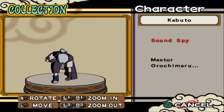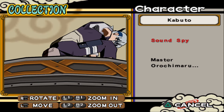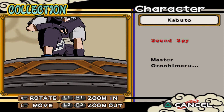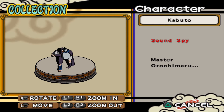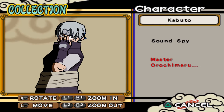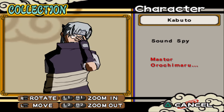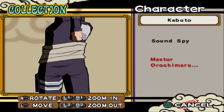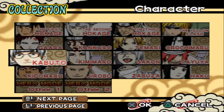Kabuto — sound spy. Who knew he would become so strong after all these years, even though he kind of borrowed Orochimaru's cells. Orochimaru as master. I also prefer Kabuto with his headband and gloves — without them he looks kind of odd. The headband and gloves suit him a lot; even some other people say this.